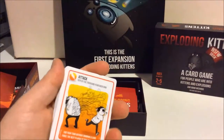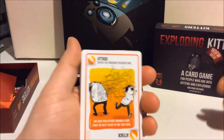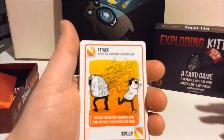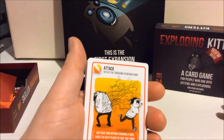So basically, if you haven't played this game before, the way it goes is you have so many players. Each player, each turn, just plays one card. Cards do various things. At the beginning of each turn you draw a card. If it's an Exploding Kitten, you either have to get rid of that card or you lose the game.